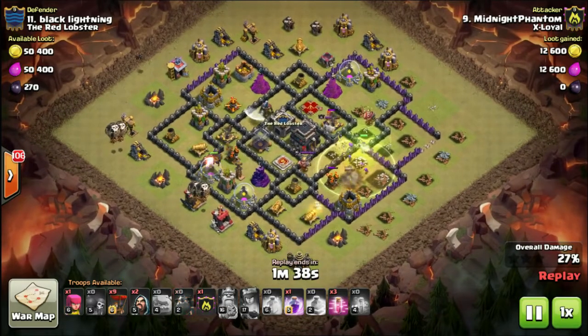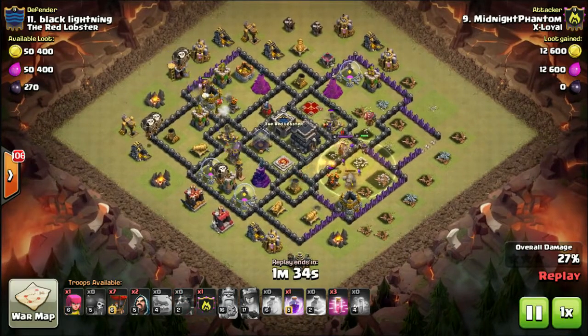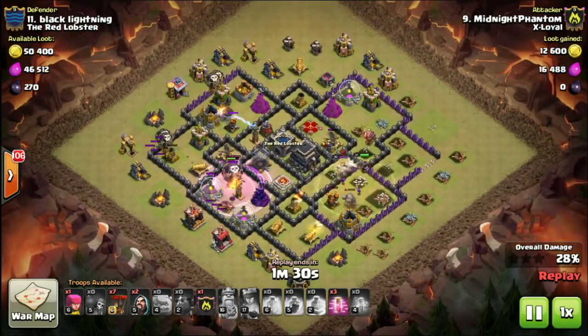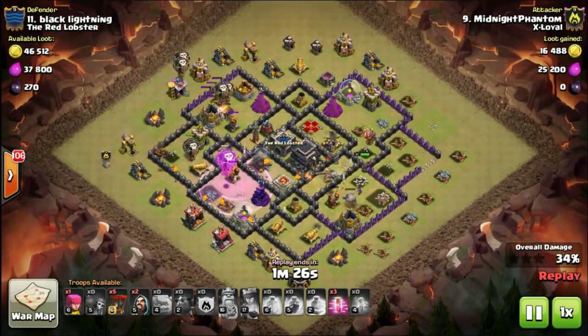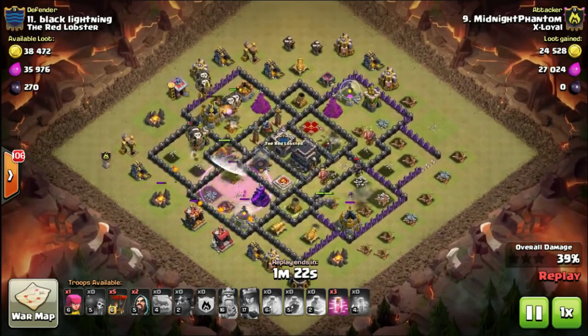He's now in the lava hound portion of the attack, just relying on his golem to take out that last remaining air defense. There was no need to wait for that to happen — otherwise you could run out of time. His queen is now taking out the enemy queen.